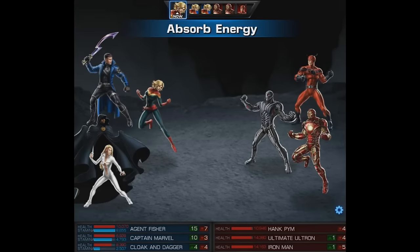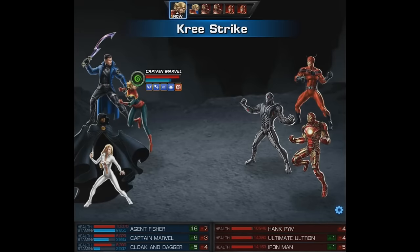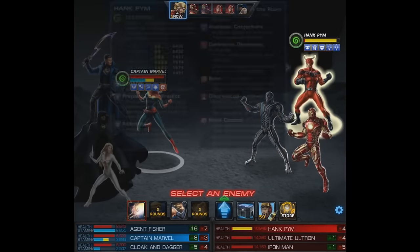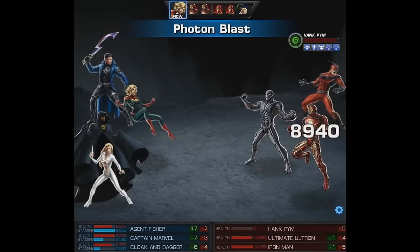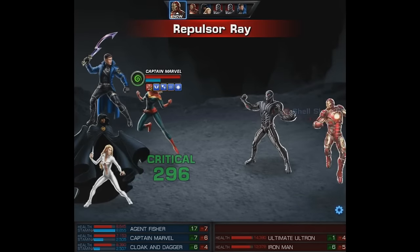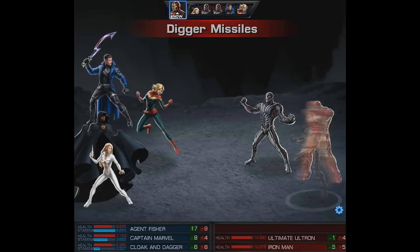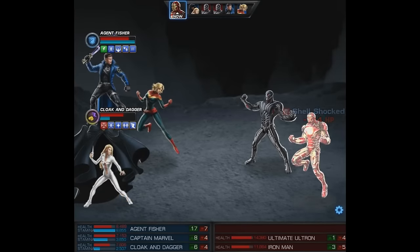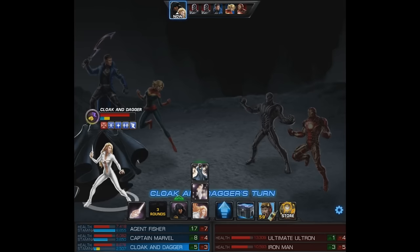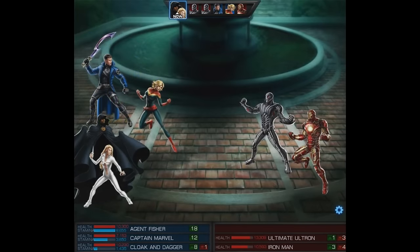We're gonna have to wait through a lot of turns. After Captain Marvel's done, Hank Pym and Iron Man both get to go, and we end up attacking our own teammates quite a bit. Thankfully we take down Hank that way so we don't have to go through as many enemy turns. Unfortunately Ultron won't be as easy to take down, and we have to sit through both of Tony's turns — at least his Digger Missiles miss Captain Marvel.